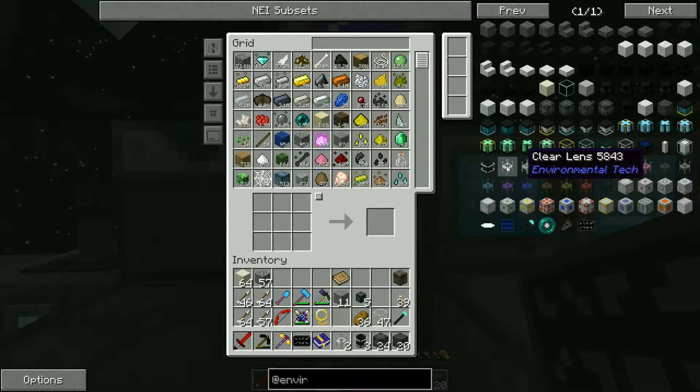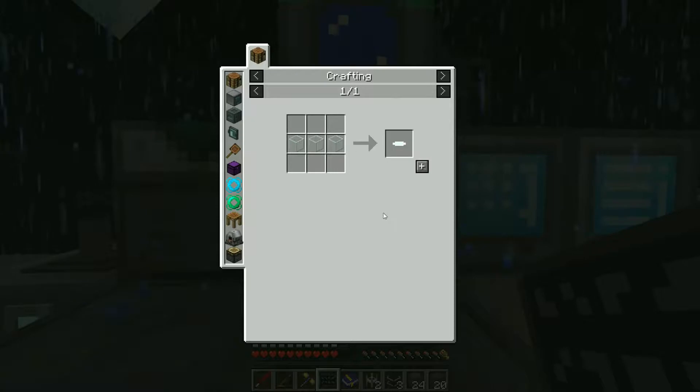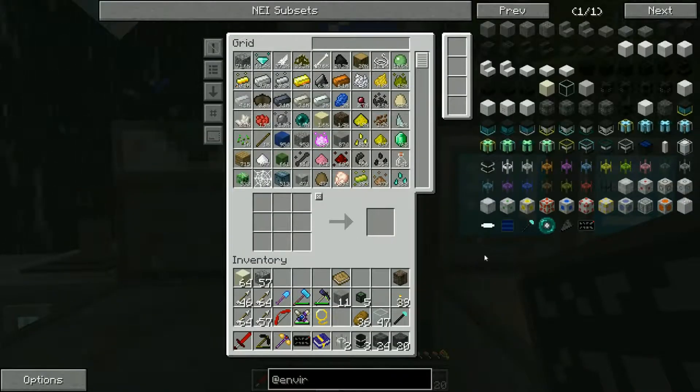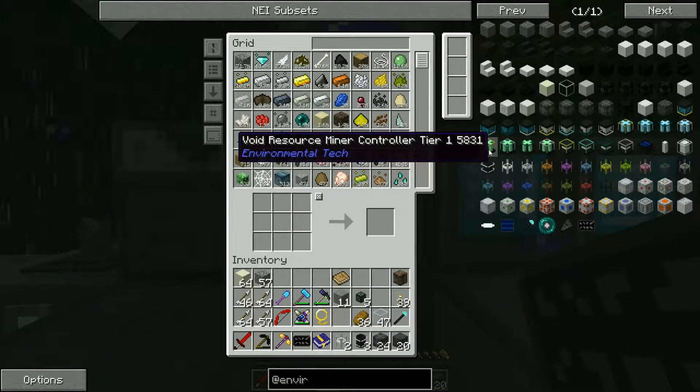For the harder pieces - well, not really. We need the clear lens, which is just clear glass. Clear glass is made from nether quartz and sand together making enriched sand, then smelted in a furnace. The lens is just three clear glass in the middle. Then we have the laser core - four clear glass, two iron, two redstone - simple and easy. We're going to want to make two clear lenses and three laser cores.